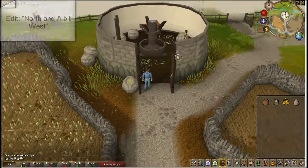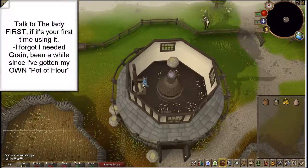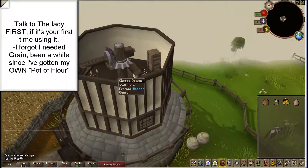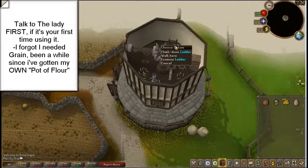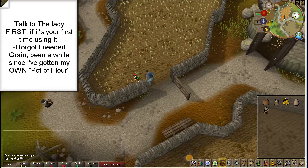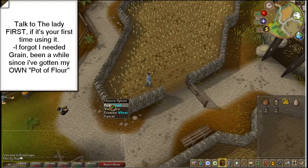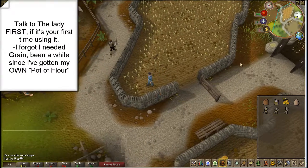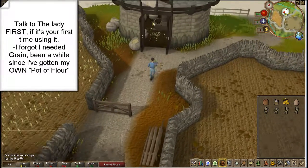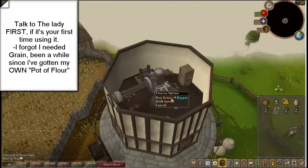Alright, you need to head to this windmill. Go up the stairs, go up again. You need to put something in the hopper. As you can see I messed up — you need to pick some wheat first. I don't know how much, so I am going to pick a few pieces of wheat. And then you want to head indoors and up the stairs. Once you are up the stairs, you want to use the grain on the hopper.